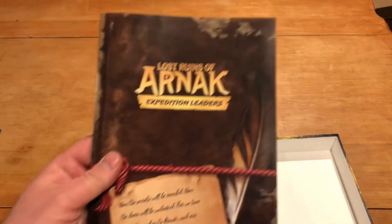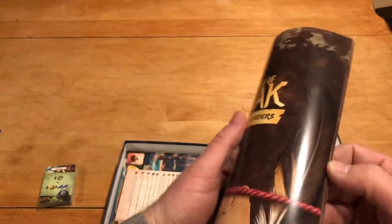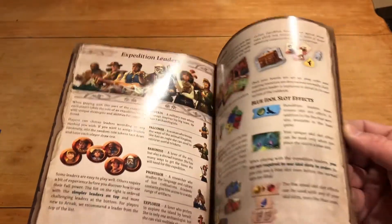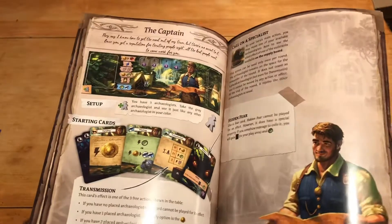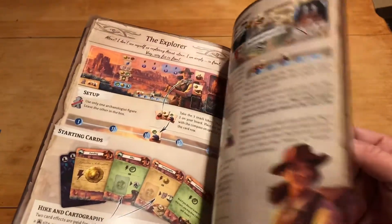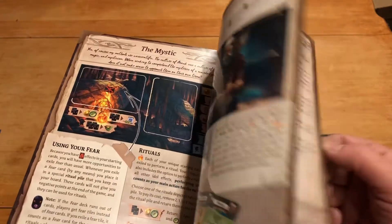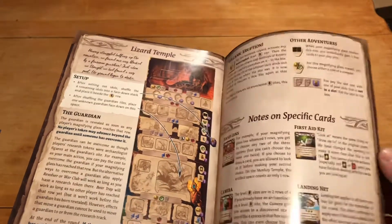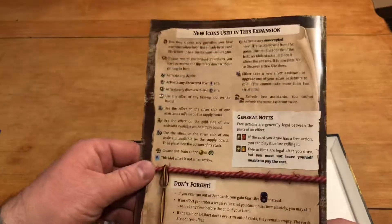I have not read these yet, so we'll see what we have inside. You have a lot of big pictures, very spacious, so I'm going to guess this is going to be not so bad to understand — similar to the rule book of the base game. Big examples really help you understand what you're doing. New research tracks, monkey temple, lizard temple. It shouldn't be too bad. And then we've got some explanations of the new icons.